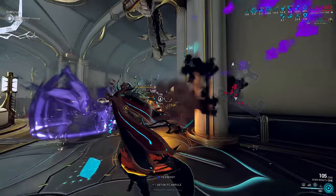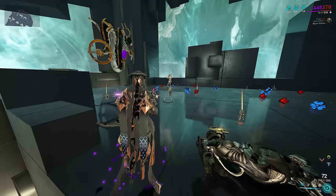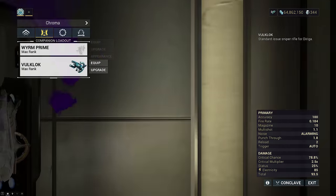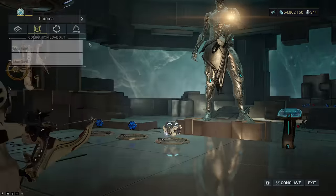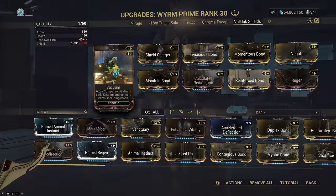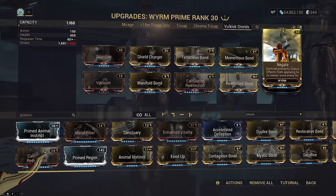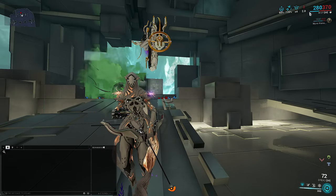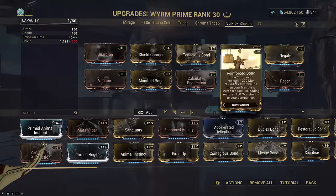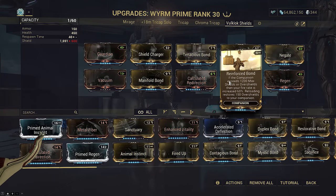Next is Wyrm for shieldgate reset spam and status immunity. Mod order matters here because companions cast in order of hierarchy for what's off cooldown. Guardian is what you want to spam since it refills 100% of shields when they break, but has a 30 second cooldown. Shield Charger increases shield max for better shieldgate. Tenacious Bond is used with Volklok to grant your entire weapon loadout +1.2x flat critical damage and faster companion revives on headshots. We have another flex slot — I chose Momentous Bond for easier companion revives, 18 seconds off timer when you kill an enemy. Make sure Vacuum is maxed and use Primed Regen. Manifold Bond resets the cooldown of Guardian and Negate. Negate blocks a single status effect and then goes on 5 seconds cooldown, but so long as you keep killing, that cooldown basically doesn't exist — perfect for those without status immunity in their Warframe base kits. Reinforce Bond is used because Wyrm is the only sentinel that can reach over 1,200 max shields by default without overshields, for a permanent +60% fire rate to your entire loadout.